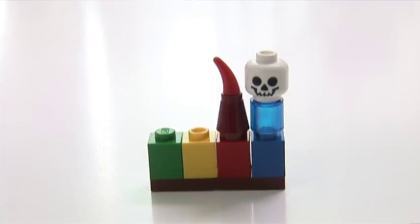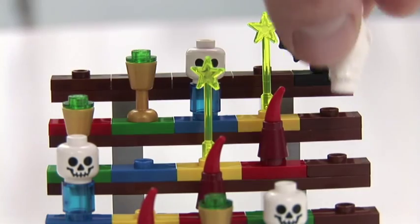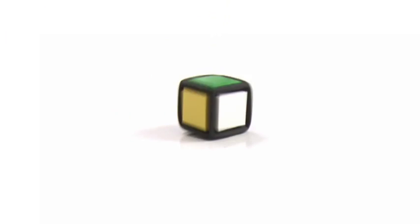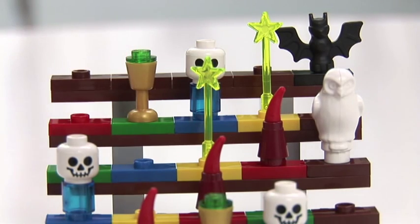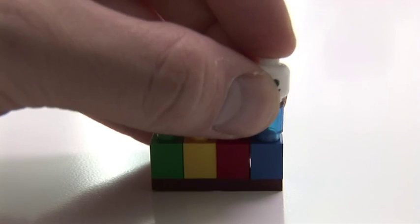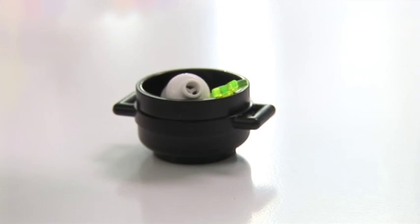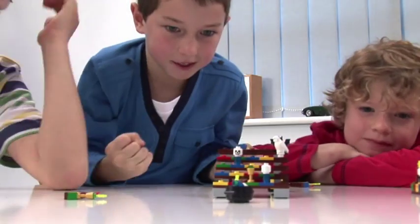Collect the ingredients and cast a magic spell. Start by placing the owl in your chosen column or row. Roll a colour and take the matching ingredient. Roll a white and get a free choice. Roll a black and steal an ingredient from your opponent. Mix all 4 ingredients in the cauldron to win the game.